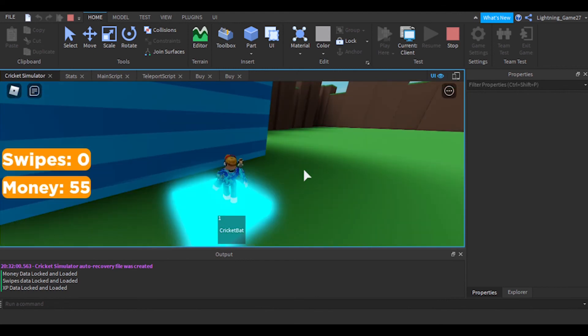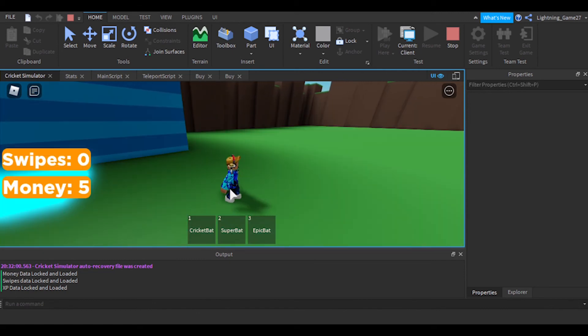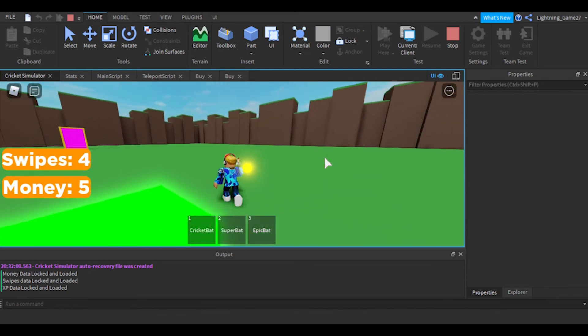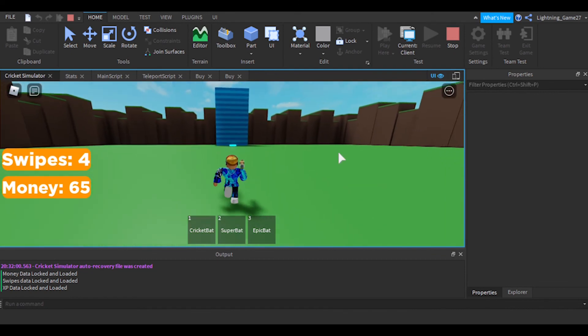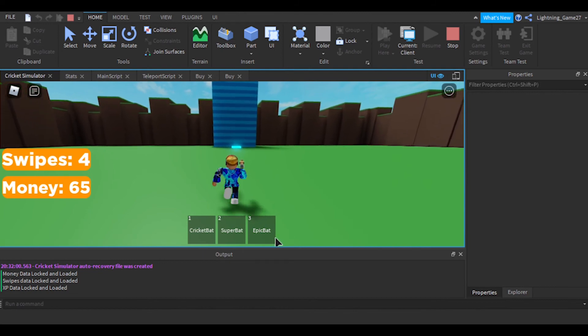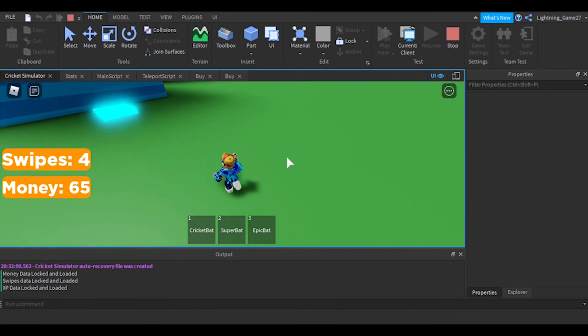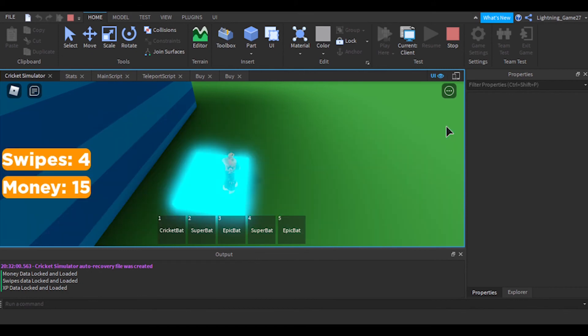Here we are — 55 money in the game and the shop GUI works. Super Bat and Epic Bat are both there. When I click Super Bat, it works perfectly fine. In a future video I'll show you data saving for the shop itself and how to avoid duplicating items a thousand times — we don't want that in our game.